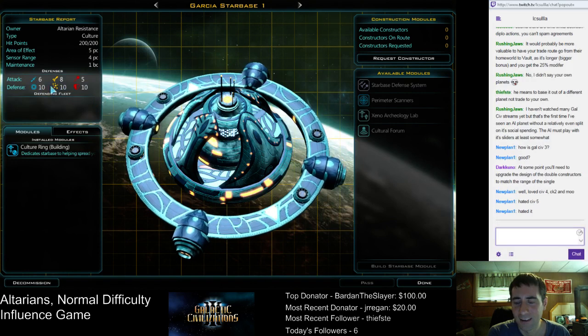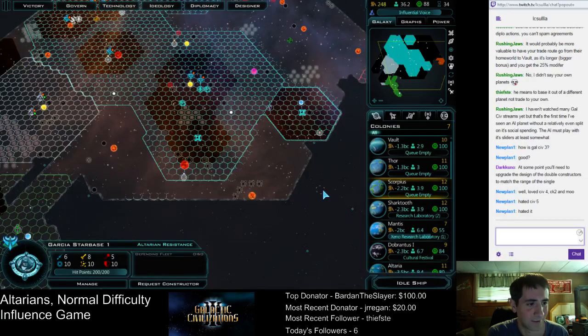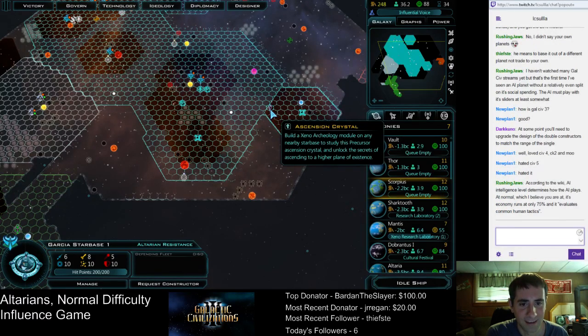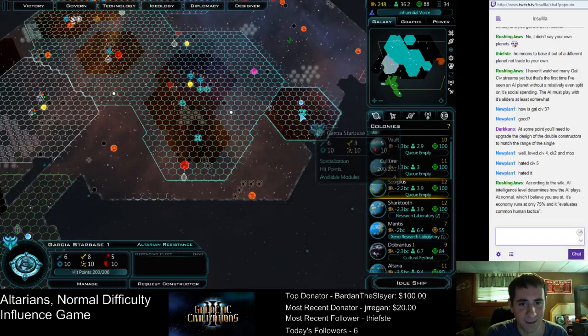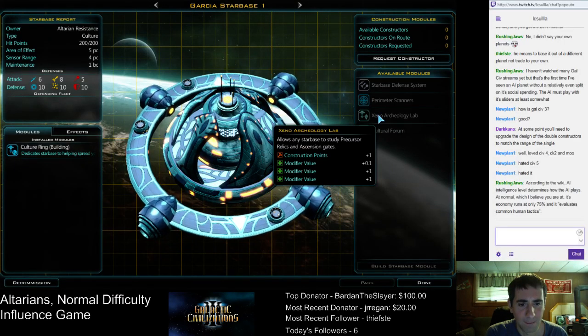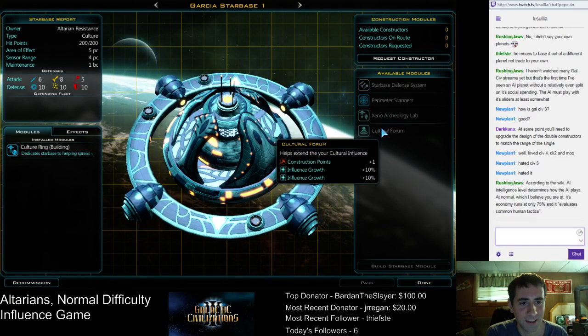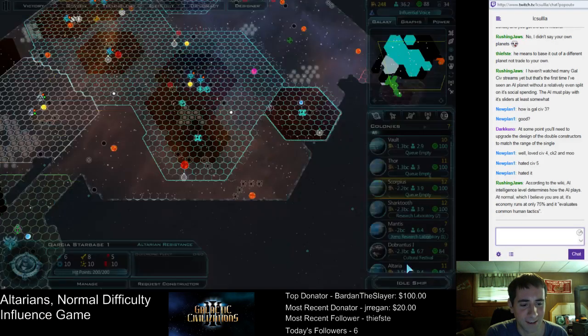Starbases are too hard to kill when the game first starts. Eventually they become strong enough as military tech increases. Now I don't know what we can do with this Xenoarchaeology module. We probably should get the cultural forum and the Xenoarchaeology lab.